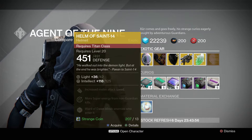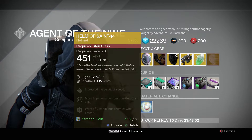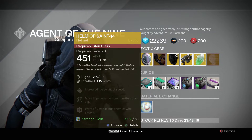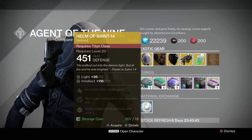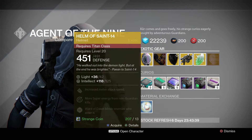First off, for the Titan, he's got the Helm of Saint-14. This has a max intellect of 125. Perks are increased melee attack speed, more super energy from non-Guardian kills, and Ward of Dawn blinds enemies who enter it — that's the key perk. Possible stat rolls are 79 to 136, so it's on the higher end for intellect, which is pretty good.